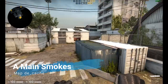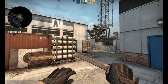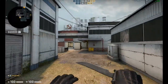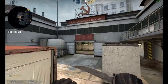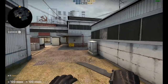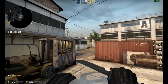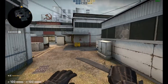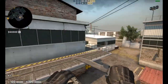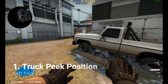Hey, how's it going guys, my name is ExtremeSteel and today I'm going to be showing you how to smoke off A main from different positions, so you'll have a better experience playing CSGO and so that you and your teammates can help out re-smoking A main if needed. Sorry about the video quality — my CSGO can't run at high settings so I have to turn it down to low settings. Hope you guys enjoy it, let's get the show on the road.